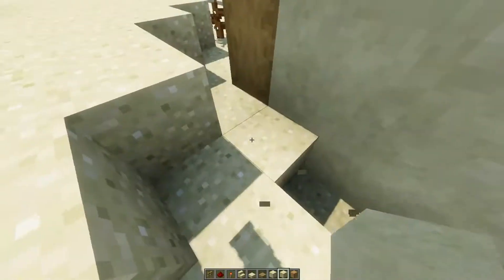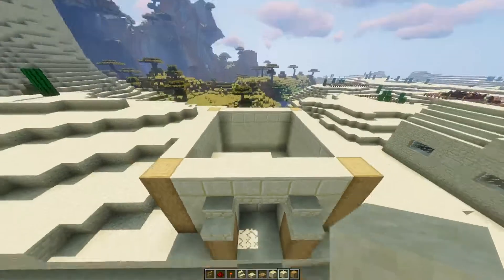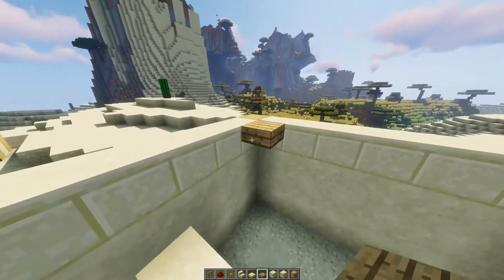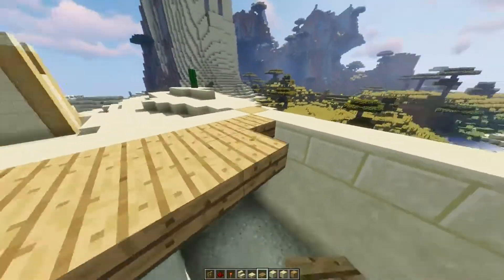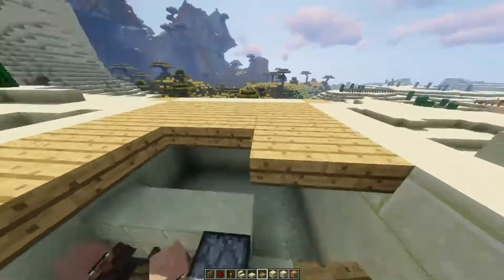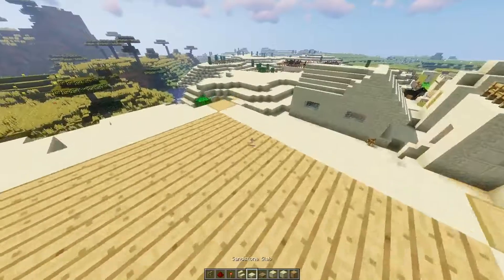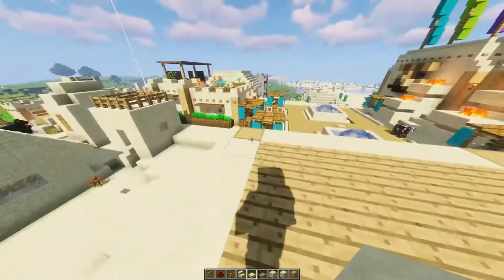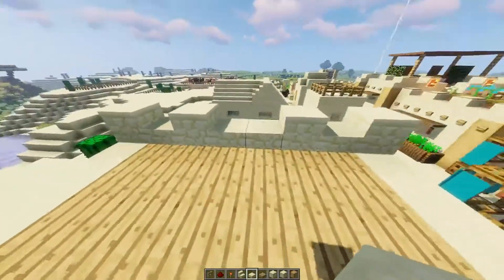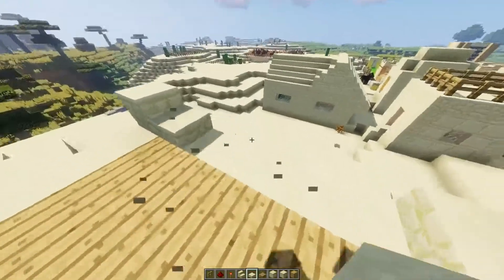All right, all four walls in. I think I'd better put the roof on and then we're gonna start getting technical. We're gonna do the roof, the top of the walls, and add all the crenellations — that thing that kind of looks like the top of a castle. It's pretty standard in desert-themed builds, and it's also something you see in places like Egypt.